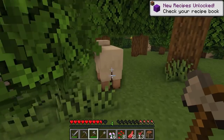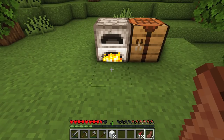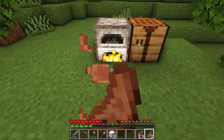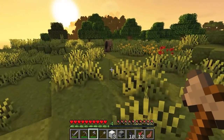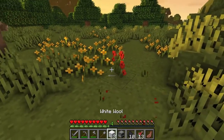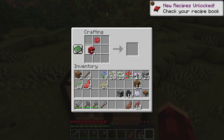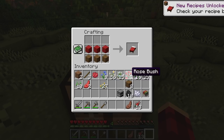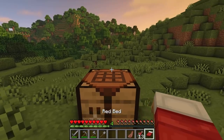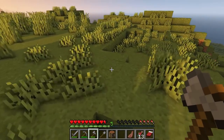We need more wool — one more sheep. Before we get our last sheep we've definitely got to eat. There we go, our final sheep — now we've got enough wool for a bed. Let's get some flowers. We're going to do this one a little different, let's get ourselves some red wool and have a red bed. I always seem to make a white bed, so a red bed is a nice little change.